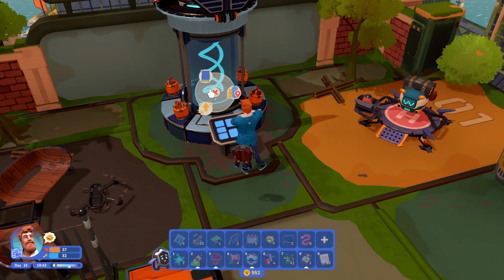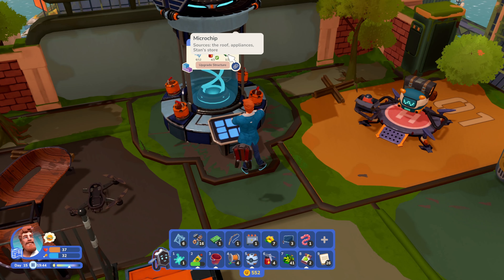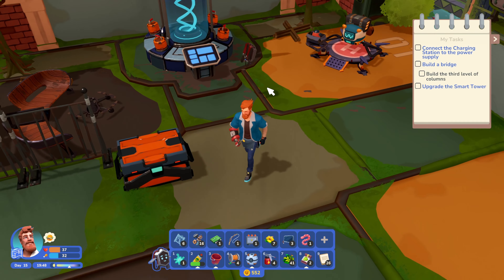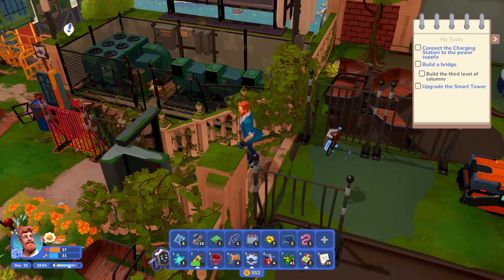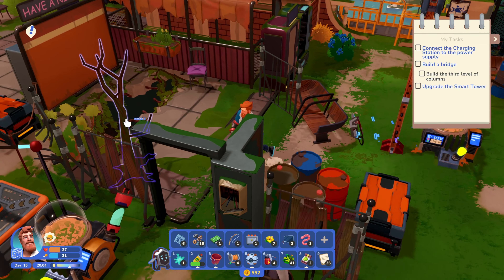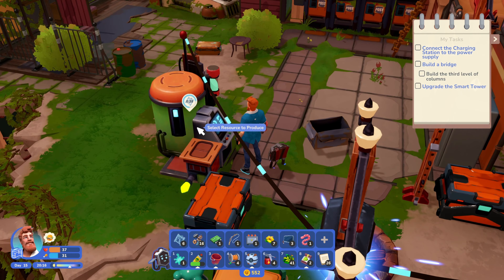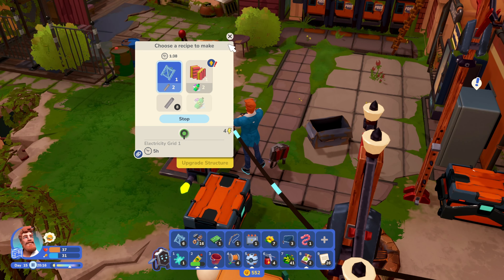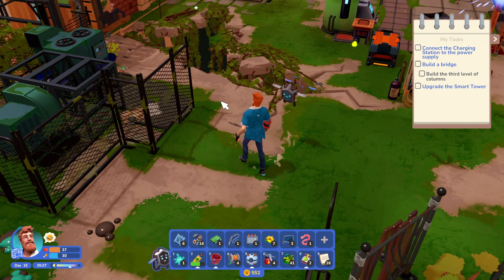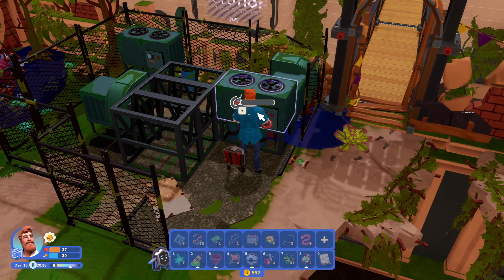Let's see — I need one more microchip. I need metal frames. Now I guess I know where to find microchips, so let's go get them. The metal frames should be on their way as well, I hope. There should be some microchips in this one.